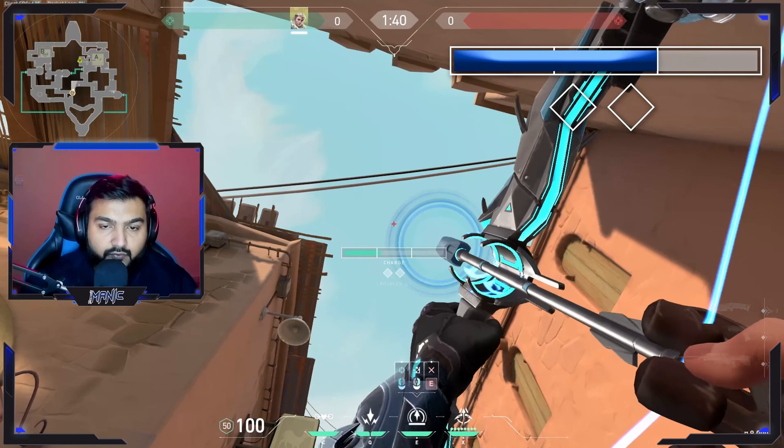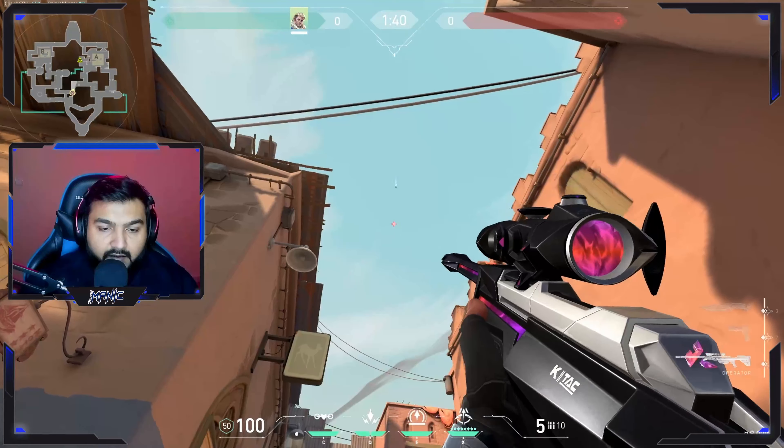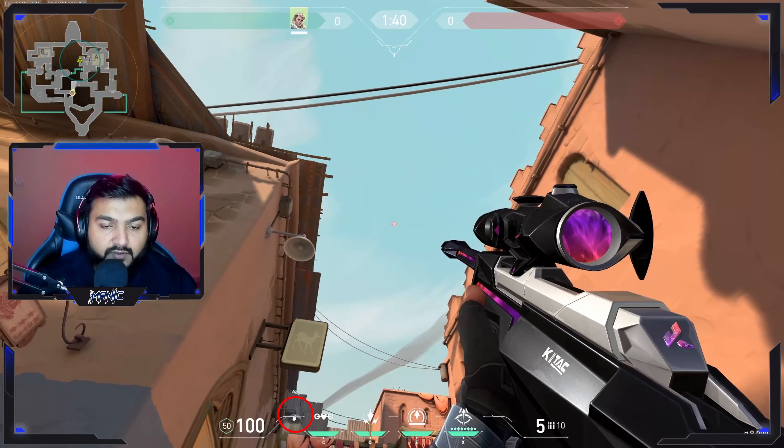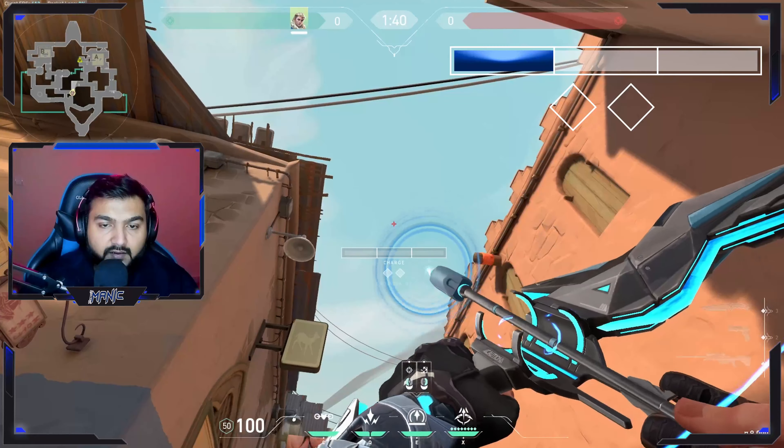Make it two charges. The second arrow will be lined up by placing your bottom left HUD line on this corner of the lamp you see over there. It will look something like this, and make it one charge.